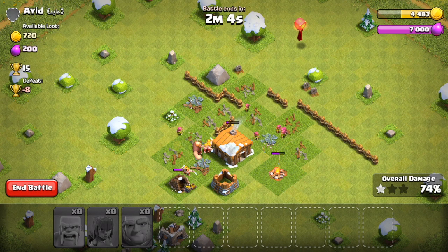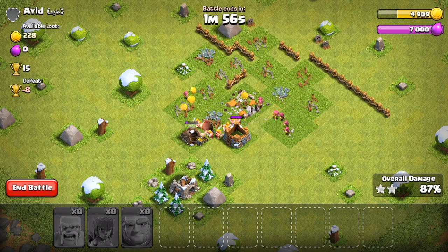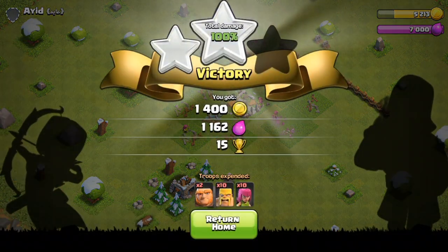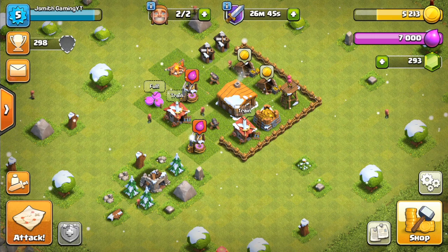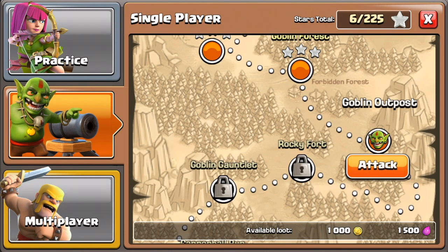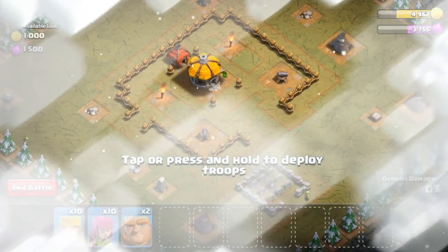I'm going to speed that up. What I'm going to show you next is a great way to practice new attacks — maybe if you're new to attacking and not really familiar with how some troops work, or maybe you don't want to lose the shield you get when you get attacked. What that is is actually the single player missions. If you haven't checked this out, it's a great way to just try new attacks and get some free loot — available loot 1500 right here.